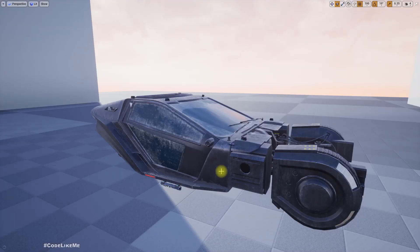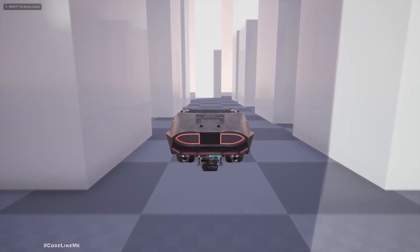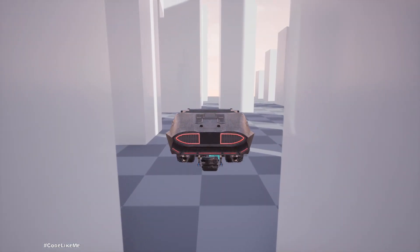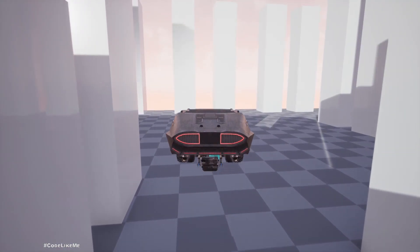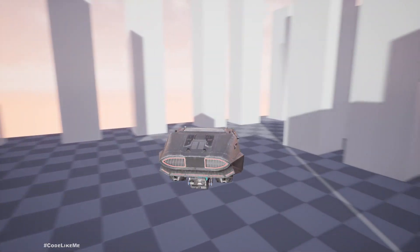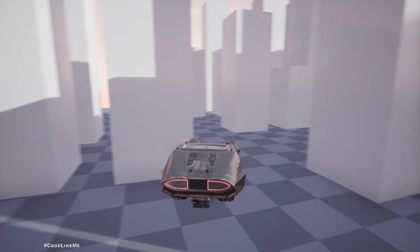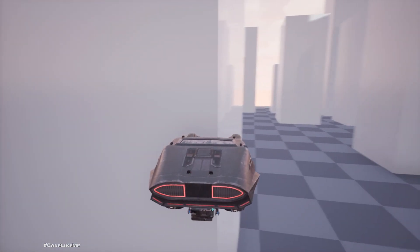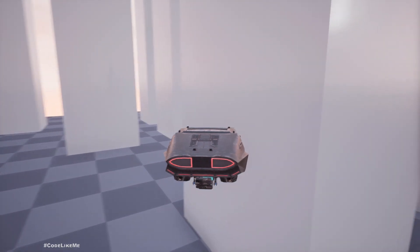Hello everyone, today I'm going to work on this flying car system. This is the preview — you can see this car can fly in the city in air like this. This is the final result we are going to implement today. We can turn, rotate, move up, move down, and if the car collides with some objects it will not stop moving or overlap.